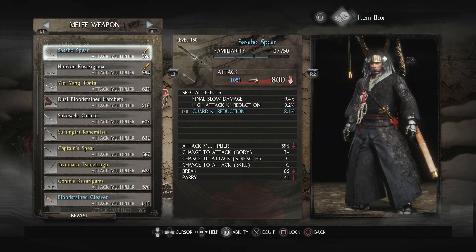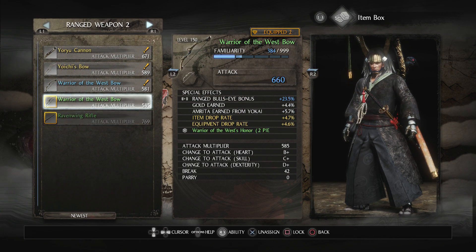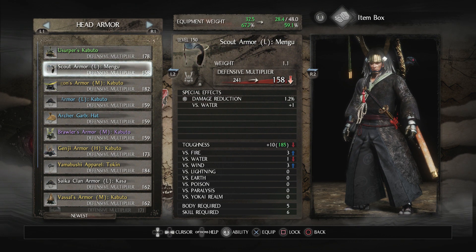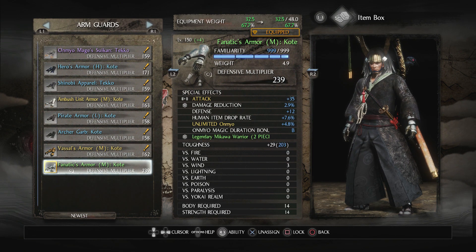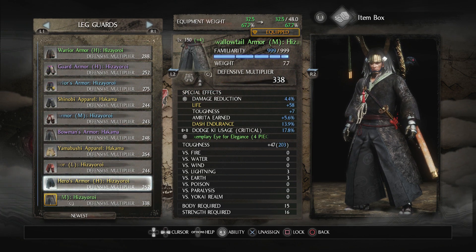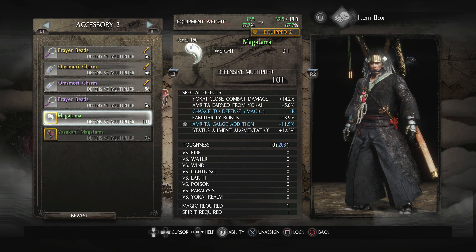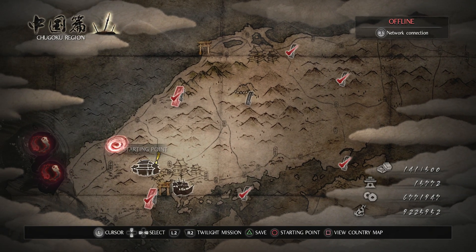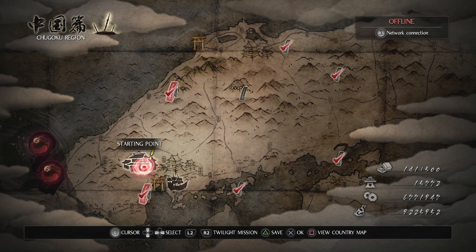Let's check out all the stuff we got and see if there's anything worth keeping. Dual swords — nope. Ranged weapon. Usurper's Kabuto — it's a plus one but mine's a plus four. Nothing there. Warrior armor plus two — mine's a plus four. Genji armor — nope. So all that is a bunch of crap. We'll offer it for Amrita, except for the divine stuff — we're going to break that down for fragments.